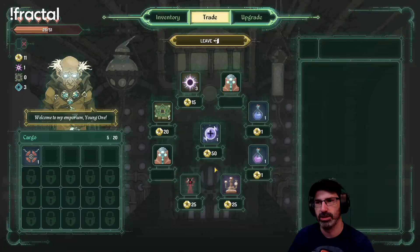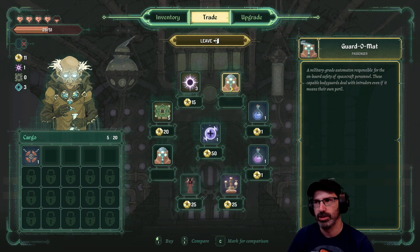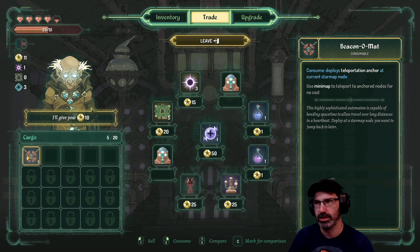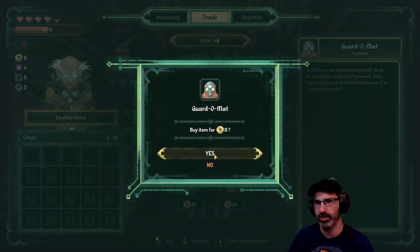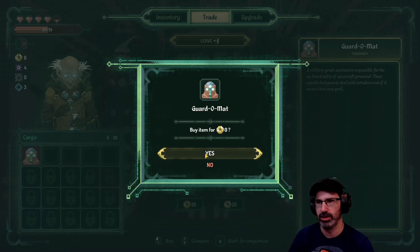An alchemist! This stuff is only one gold. Garder-mat is a passenger - he's free. What do garder-mats do? I really need one of these - I have to sell the beacon-mat, the teleport thing. What if I grab these guards? Buy item for zero - yes! They deal with intruders even if that means their own peril. I bought two of them - I have no idea what that does.